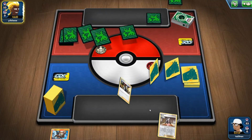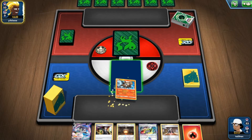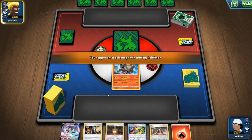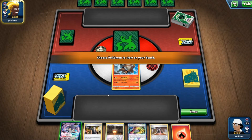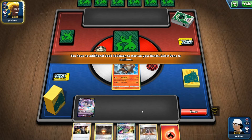Start off with Entei again. Heat Factory or Giant Hearth — we've got one choice of the two. Best bet: if we don't get Welder in this next draw, use Heat Factory. If we do get Welder, use Giant Hearth, get rid of Boss's Orders, and use Welder to get the 100.